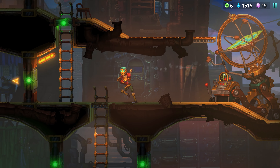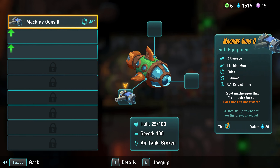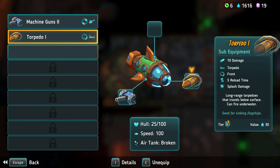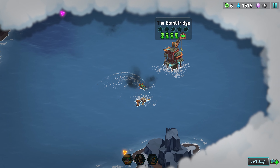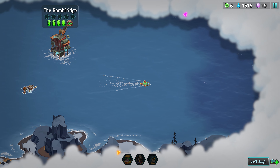Now we are back aboard our ship. Let's upgrade our submarine and equip it with a torpedo. This should make life easier as we continue adventuring on the Great Oceanic Shard.